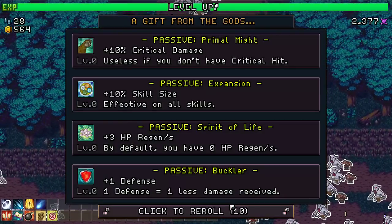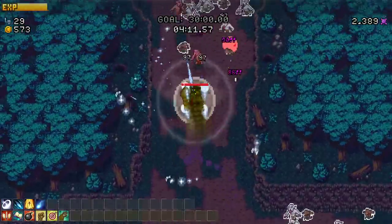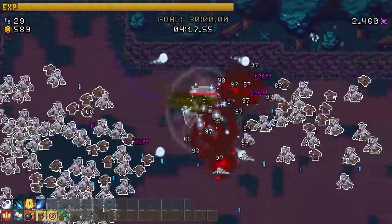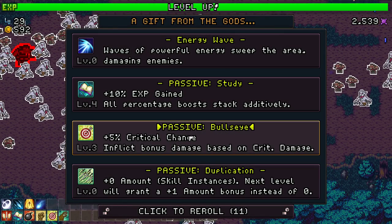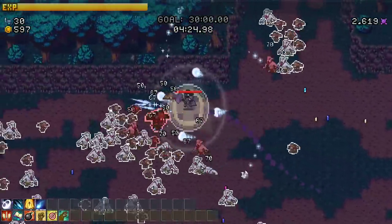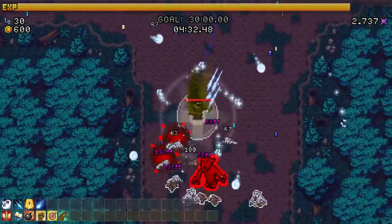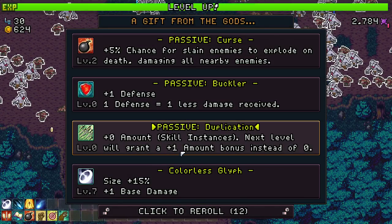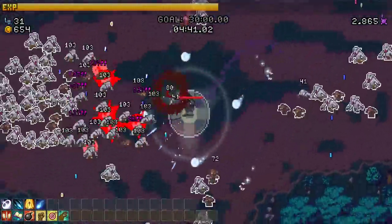Crit damage - there we go! Useless if you don't have critical hit though. Orbs chilling up there - here we go! Energy wave, study, bullseye, more crit chance - that's a good way of scaling damage, just crit chance and crit damage. Keep it going - look at that 132! Glyph - yes! We're doing great, keep the damage up.